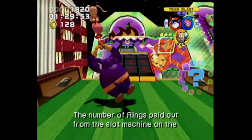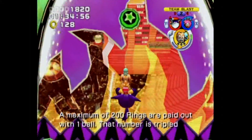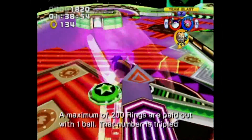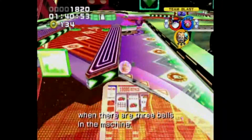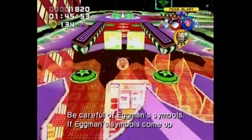The number of rings paid out from the slot machine on the pinball table varies depending on the matching symbols! A maximum of 200 rings is paid out with one ball! That number is triple when there are three balls in the machine! It's terrible with Eggman symbols — if Eggman symbols come up and match, you lose your rings!